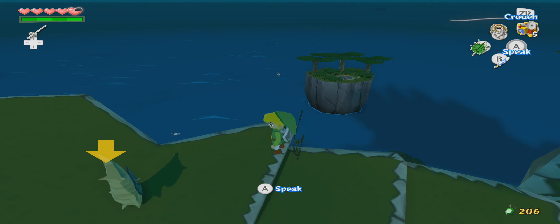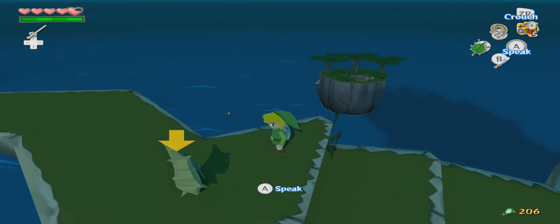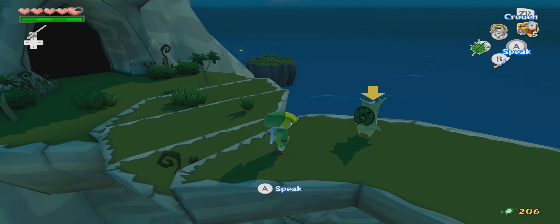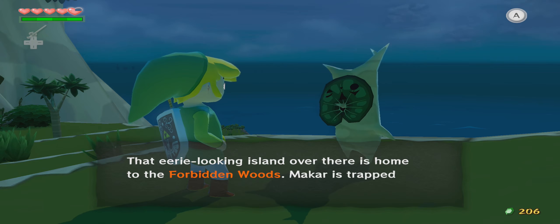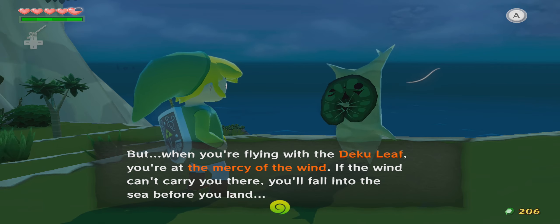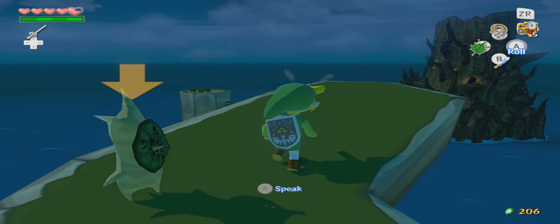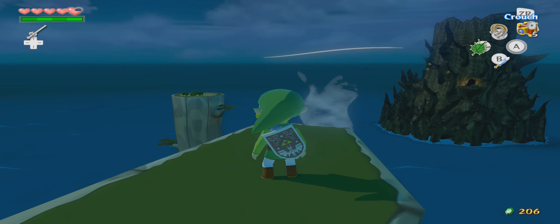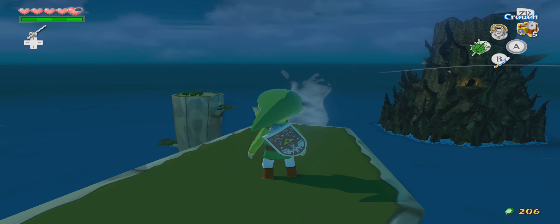Now, there's also another thing we can get which if you glide over to kind of the back left — I will get to that way back there on that island — and I'm going to get to that actually after I beat this dungeon, not before. So stay tuned for that. But for now we just need to glide our way over there to the woods that's all covered in these spikes — I don't know what they are, tentacles.